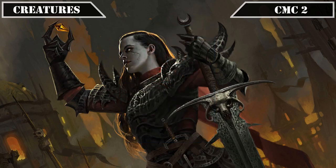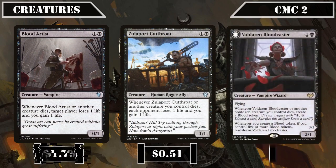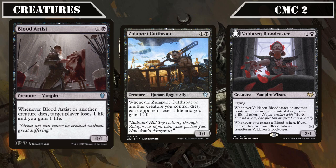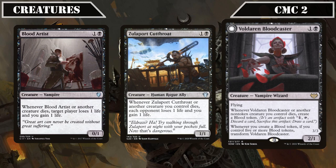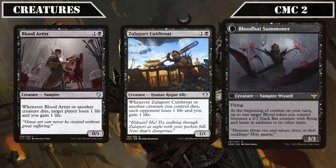Blood Artist is a 0/1 that, whenever it or another creature dies, has target opponent lose 1 life while we gain 1 life — a staple Aristocrats payoff. Zulaport Cutthroat is a 1/1 that, whenever a creature we control dies, has each opponent lose 1 life while we gain 1 life. Voldaren Bloodcaster is a 2/1 flyer that creates a blood token whenever it or another creature we control dies, and transforms into Blood Bat Summoner — a 3/3 flyer that turns a blood token into a 2/2 bat with flying and haste at the start of combat — primarily running for its easy-to-trigger source of blood tokens for Braids to sack or use for card selection.